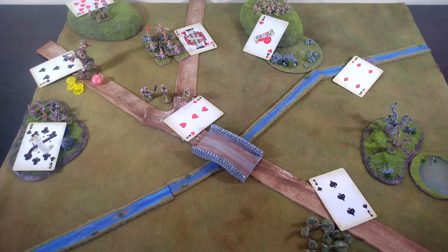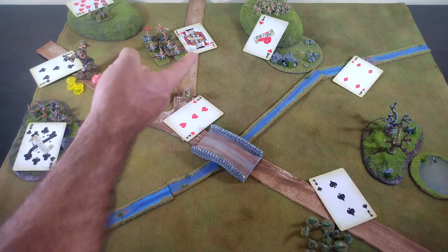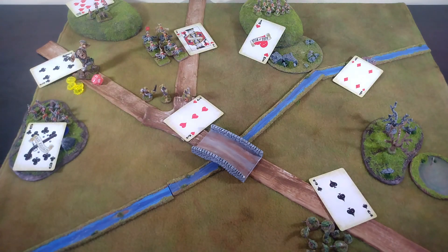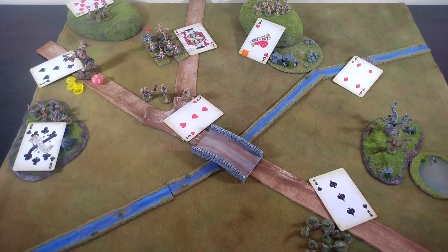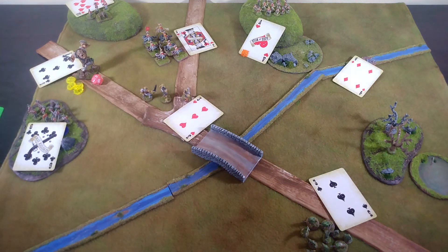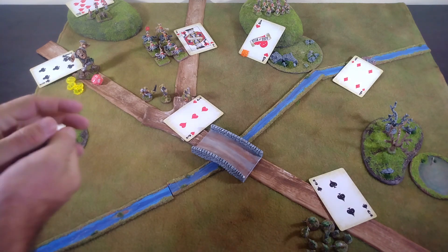Let's use these guys as a hold action so they can interrupt when the trolls move up. They'll hold their fire. Meanwhile, there are only seven cavalry left this time, but shooting at a distance is much nicer. Regulars hitting on fives — they did not move, so it should be hitting on fives.